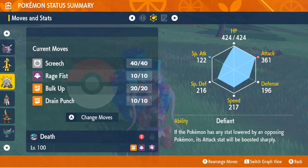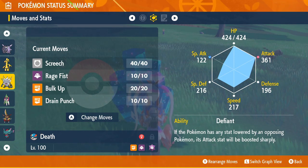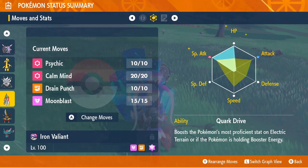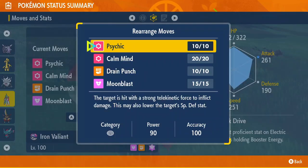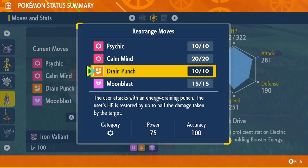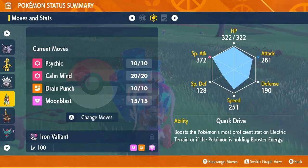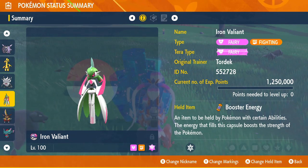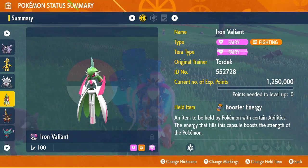His attack is raised, which is really nice. And then lastly we have Iron Valiant. He is a special attacker. I always have problems with Poison types, so I gave him Psychic for that, Calm Mind to up his special attack and special defense, Drain Punch for when he needs healing, and Moonblast for massive amounts of damage. He has the Quark Drive ability, so I gave him the Booster Energy to up his attack, which is really nice. With the Fairy Terra type, he is a pretty formidable foe.